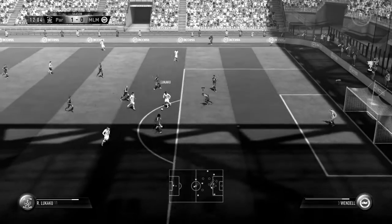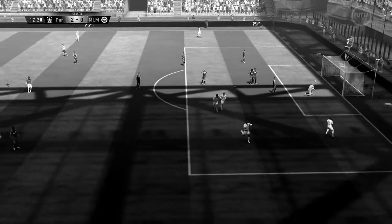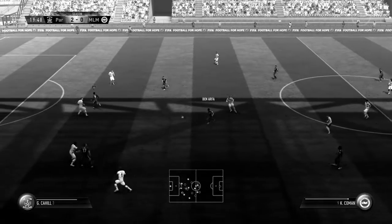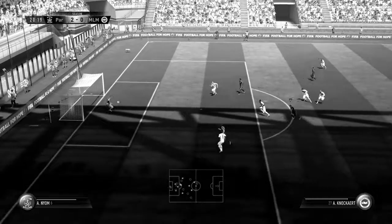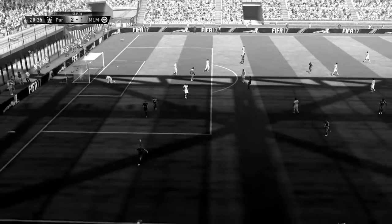My opponent then makes it 2-0 as Lukaku finesses the ball from the edge of the box right into the top corner, and at this point things were starting to look dire. Although we would start our own comeback as the ball falls to Anthony Knockhart who finesses it into the back of the net from just outside the box, and the game is 2-1 — we're right back into it.